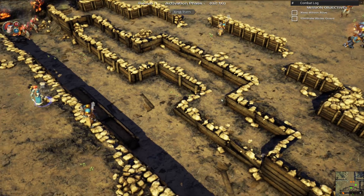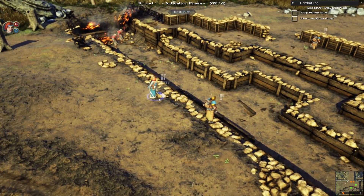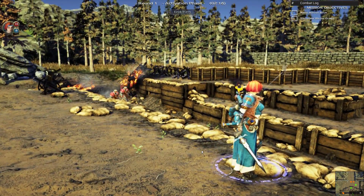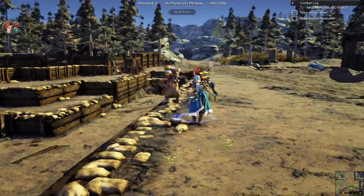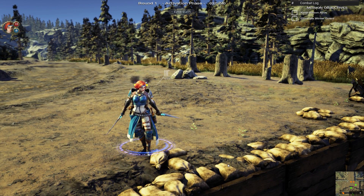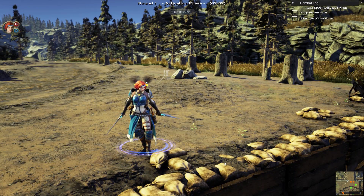We'll start with dealing with some of these guys off to the left. If we look a little bit closer at our characters — and this is one of the coolest things about this game — you can zoom all the way in and the level of detail is really cool. The game was built on the Unreal 4 engine, so it obviously has the power to do these kinds of things.